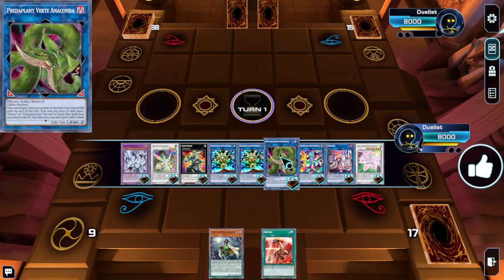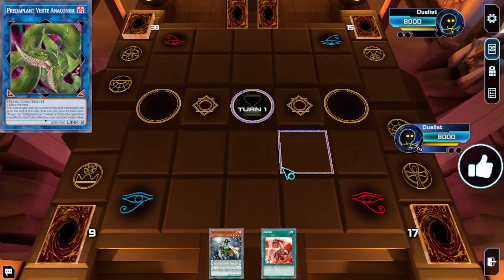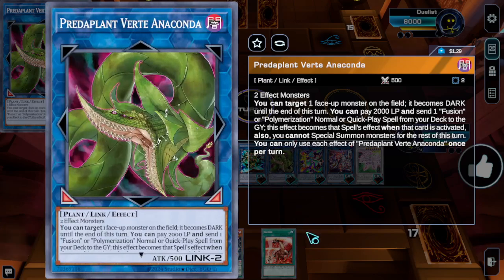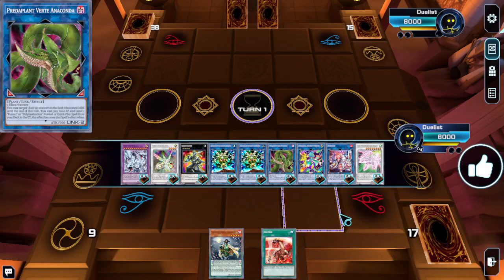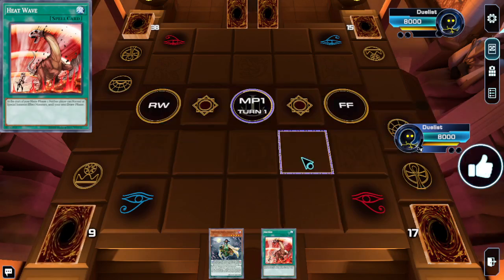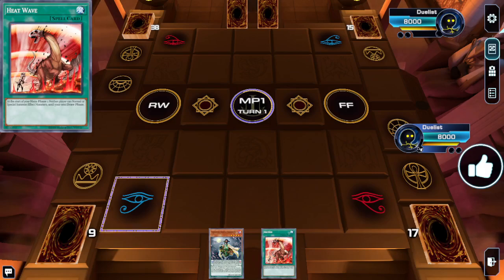Verte needs to specifically send a fusion spell or Polymerization from your deck to the graveyard to activate, so it's not necessarily that bad with this, but it is something to consider. Anyway, that's all I've got for you guys today — see you in the next video!